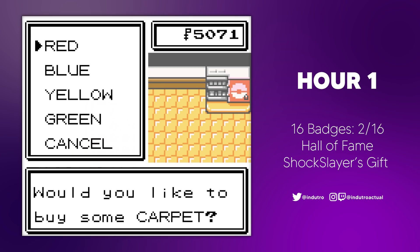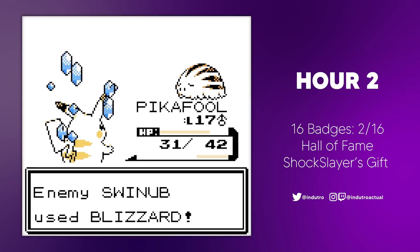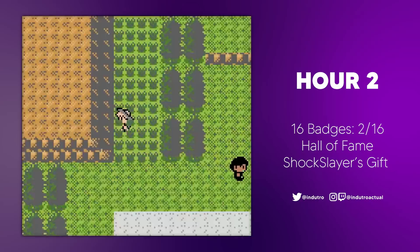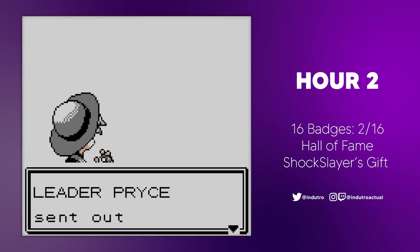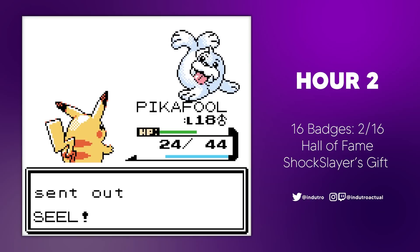We spent the rest of the hour grinding before challenging Pryce. I went in a bit unprepared, as Drafful's level was a bit too low for the gym. Drafful couldn't take out the Swinub, and even though Pika-Fool was able to down it, he wasn't able to one-shot the Seel. The same happened the second time we challenged Pryce, because I was a bit too lazy to grind. After a tiny bit more grinding, we challenged Pryce again. The first Seel was taken care of easily by Pika-Fool, and though Drafful was still unable to overcome the Swinub, Pika-Fool slapped it to death. Because we took the time to level, Pika-Fool survived the Seel's Headbutt and electrocuted it for our second badge.